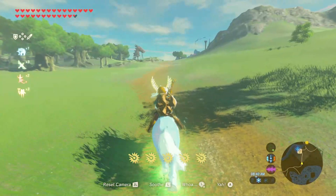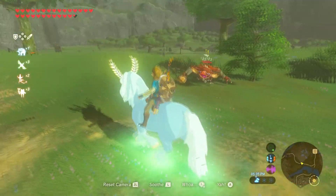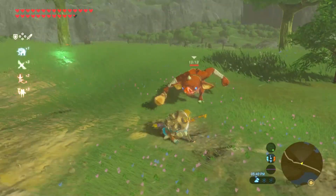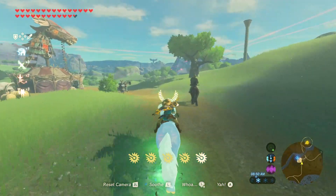That was the first thing I tried when I first found this guy. This horse has infinite stamina that never runs out, no matter how much you mash the A button. He has very low health, so if you get hit by an enemy you will get knocked off and the horse will disappear on you. As far as speed goes, I'd say he's like 3 star speed at least.